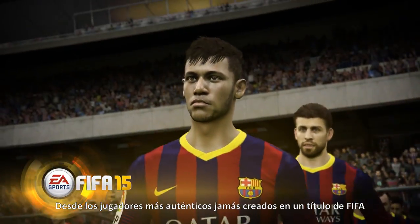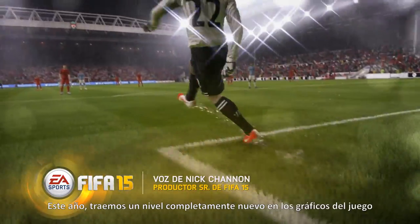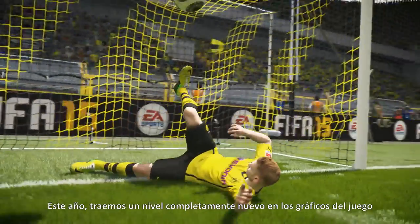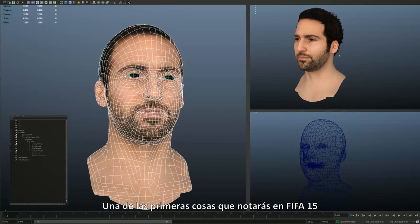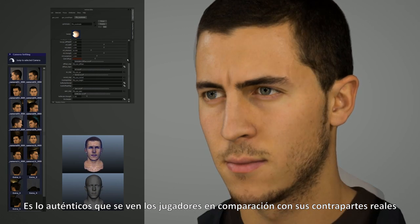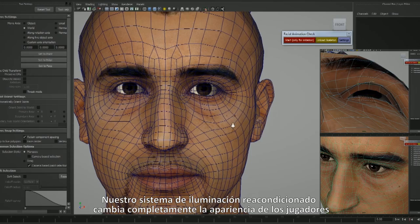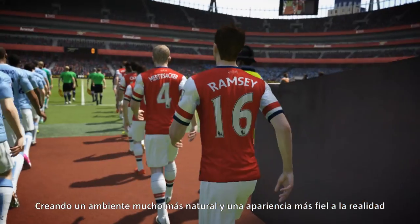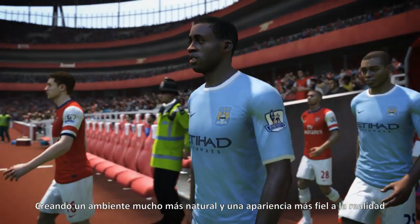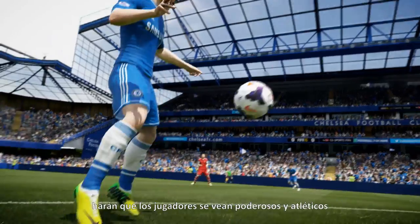From the most realistic players ever created in a FIFA title to fully realized arenas with living pitches, this year we've brought a whole new level of visuals to the game. One of the first things you'll notice in FIFA 15 is just how authentic players look to their real-life counterparts. Our overhauled lighting system vastly changes how players appear, creating a much more natural environment and a true-to-life look. Our new character models and body rigging will make players feel powerful and athletic.